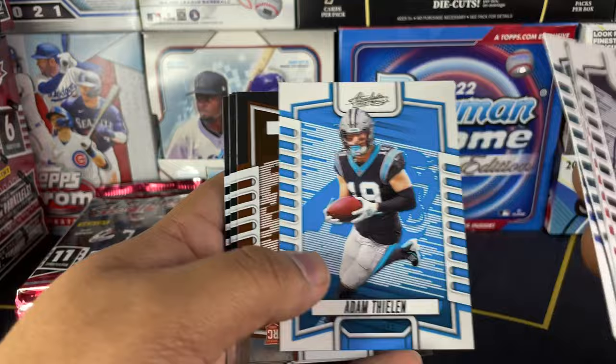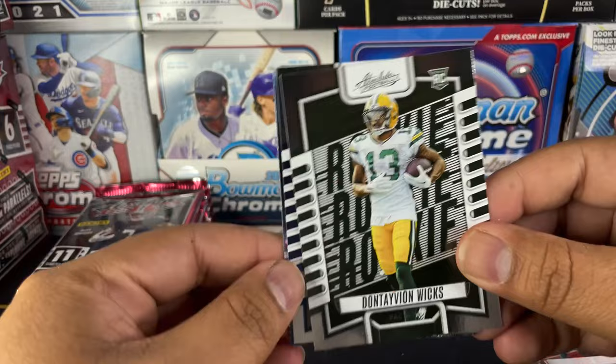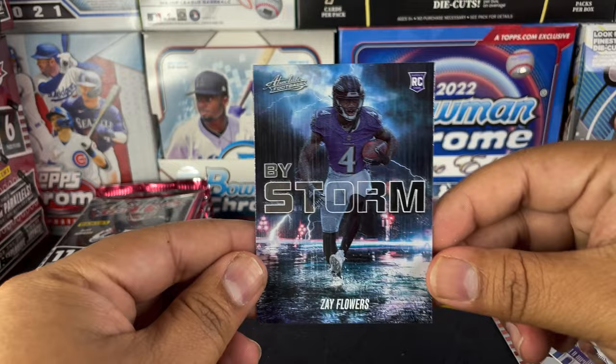It's your basic paper product every year. Adam Thielen. We got the rookies — the rookies are going to be kind of a foil. These are your base cards: Chase Brown, Dontavious Wick, Nozzy, Mozzie Smith, and Zay Flowers by Storm. All right, I had to scoot it back a little bit to fix the settings — it was a little too close to the camera.